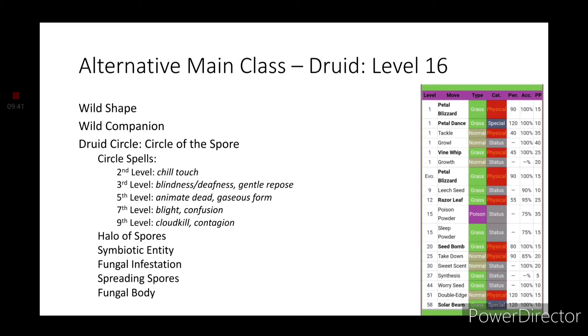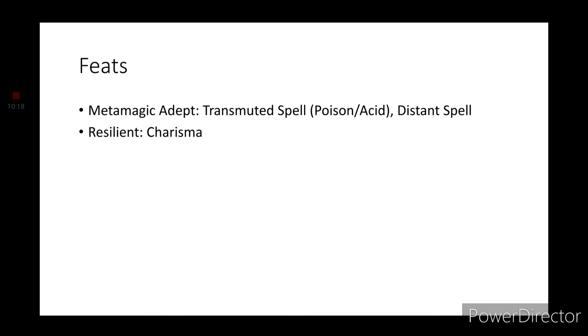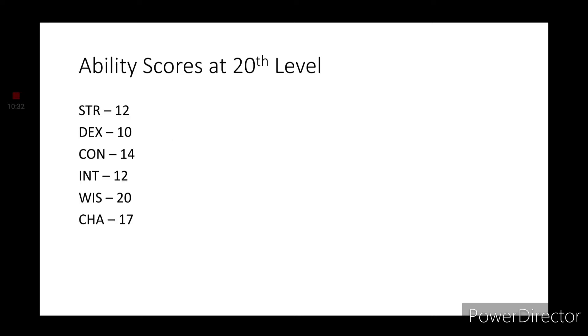Circle of the Spores represents moves that Bulbasaur is able to get — technically 3, but they've since removed Stun Spore, so it's referencing Poison Powder and Sleep Powder. For Feats, grab Metamagic Adept — Transmuted Spell for Poison or Acid, and Distance Spell. Also grab the Feat Resilient and use Charisma. At level 20, you should have the following stats: Strength 12, Dexterity 10, Constitution 14, Intelligence 12, Wisdom 20, and Charisma 17 — that is if you're using Druid as your main class.